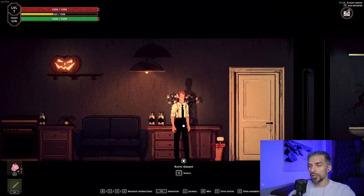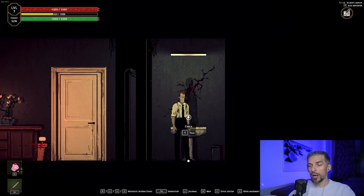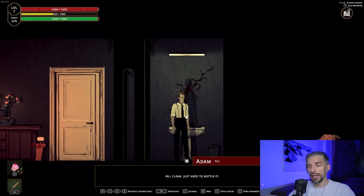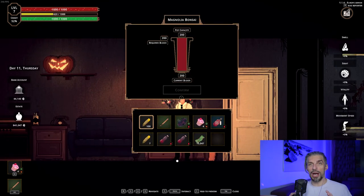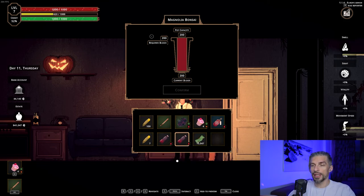Let's start with our room — that's pretty straightforward. You gotta water the bonsai every day with 200 blood, and that blood isn't that hard to get. Even if you die quite often while you travel, you can use the bathroom, wash your shirt, and that will give you a specific amount of blood. The more you die, the more blood there will be. Right now we got 76 blood units for one run, so at most you'll need four runs to water the bonsai.